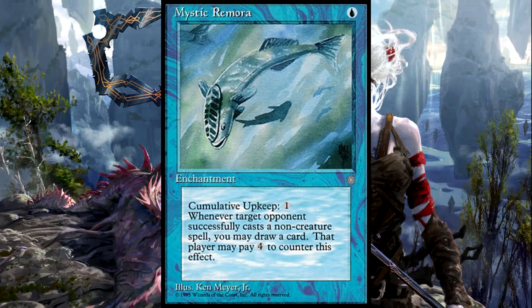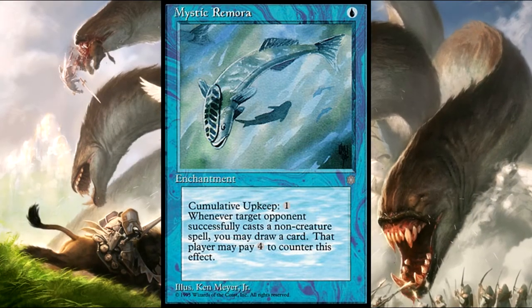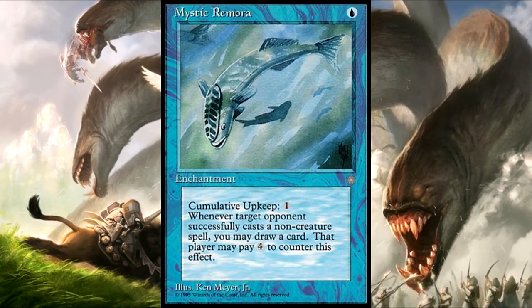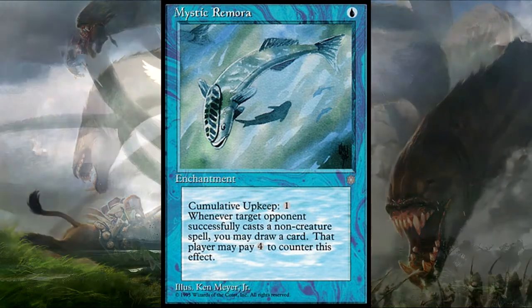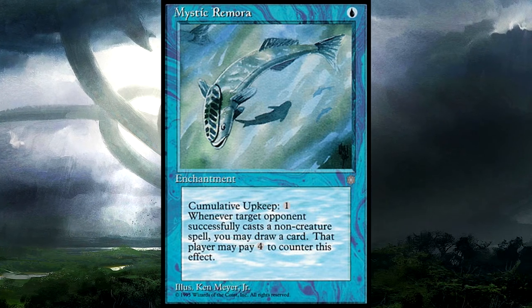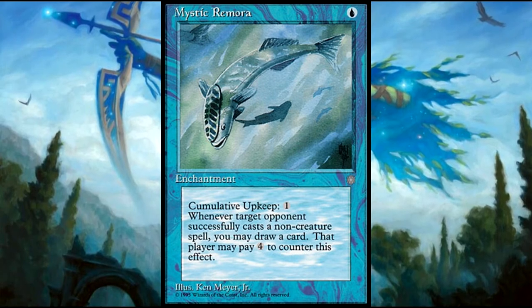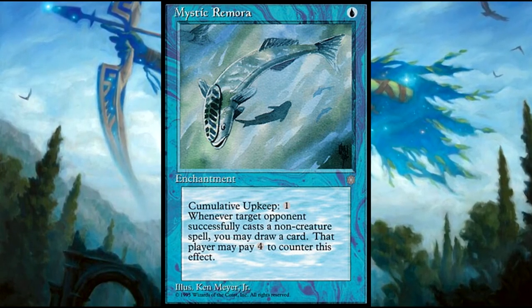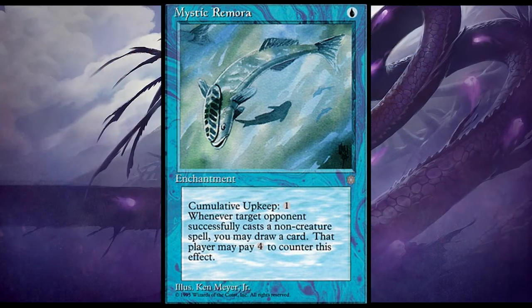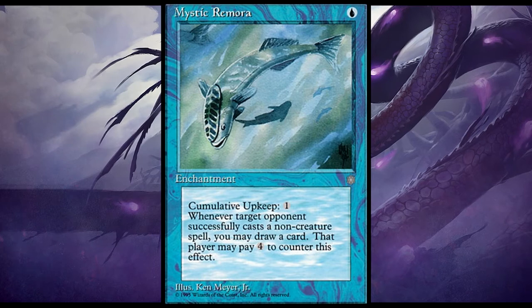We also have Mystic Remora, kind of the budget Mystic Study — which is also in the deck. It has cumulative upkeep one so it can't stay around forever, but having it around for about three rotations is usually as good as a Mystic Study that sticks around. Whenever an opponent casts a non-creature spell you may draw a card unless that player pays four. They'll have some extra mana because of Braids, but four is a lot to pay to stop a draw.